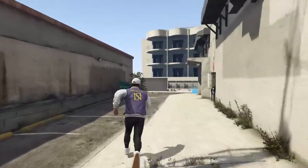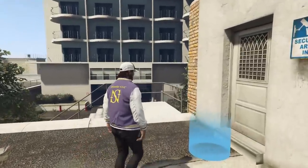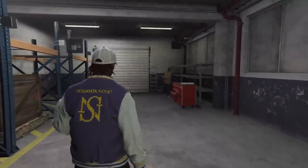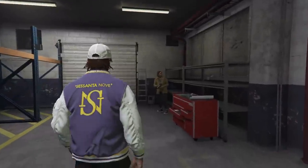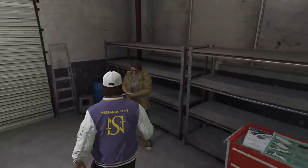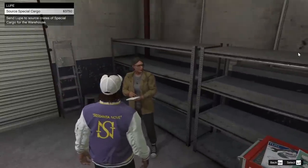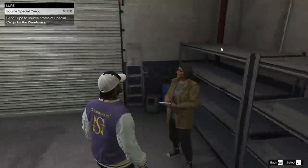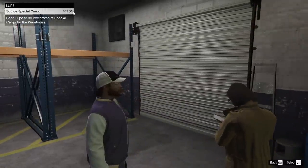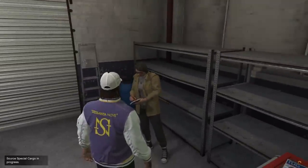Now if you guys have been sleeping under a rock for the past week or two, we do have a new feature within our CEO cargo warehouses. Many of you, if not pretty much all of you, will know about this. Inside every single one of your CEO cargo warehouses, you will have a person standing inside of them. You can go up to this person and you can ask them to source special cargo for you. Now this week, the money that it costs is reduced by 50%. So normally it would cost $7,500 but now it only costs $3,750. So I'm going to go ahead and get this woman to source me some cargo.